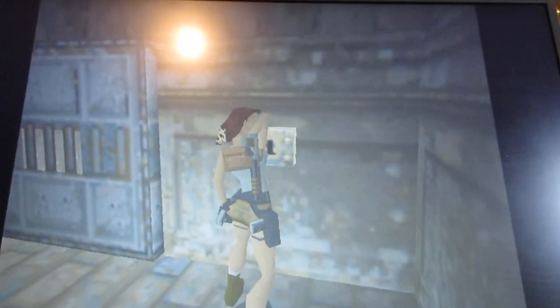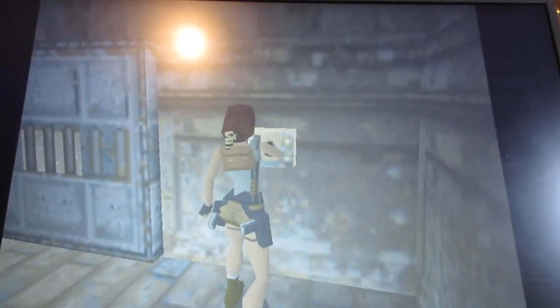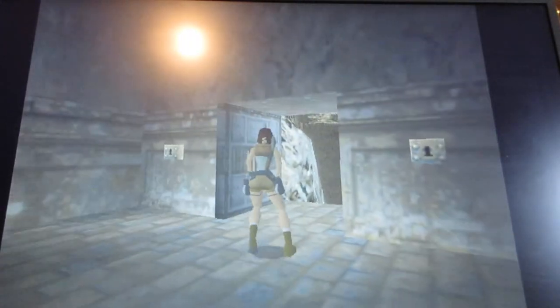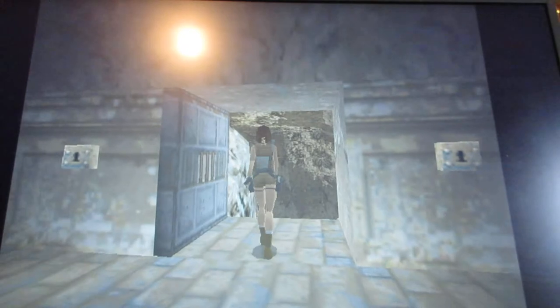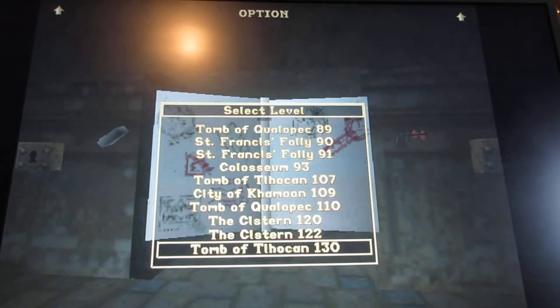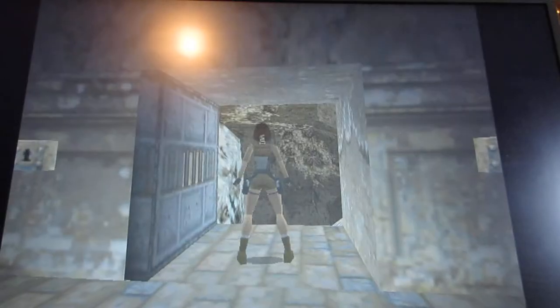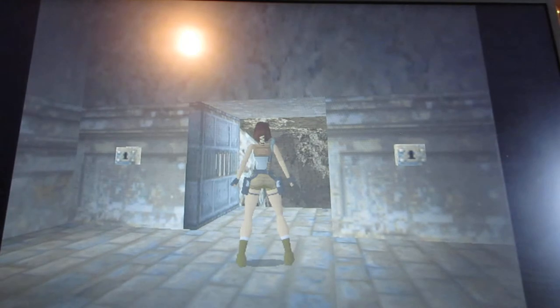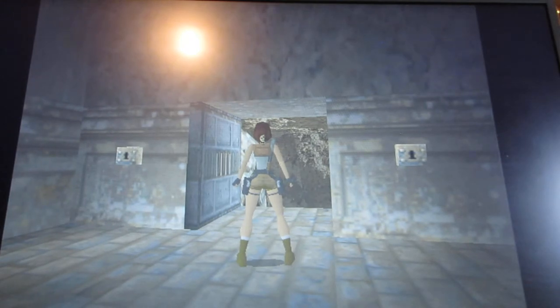This door opens. Before you continue on with the rest of the level, by sliding down the slope there's a second secret to get. I recommend that you save your game here, because if you miss the secret you'll have to reload at the last save point. The secret is basically very simple to get — you want to be on the sides, not in the center. Run and jump over to this side right here.